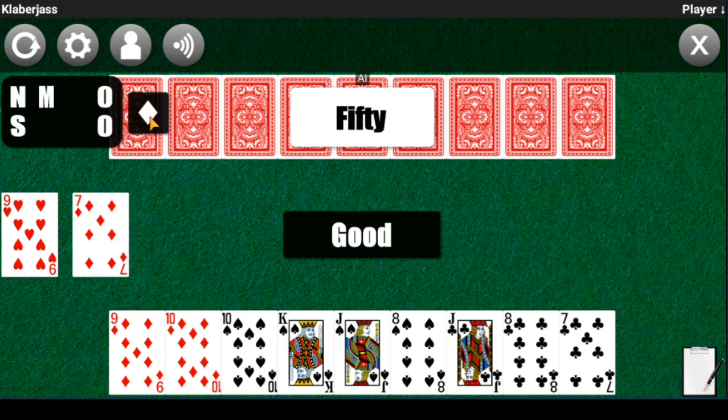I recommend pulling up a Clobberjaws quick guide online — you can easily find them with a Google image search. The player that determines the trump suit accepts the flipped-up card's suit. Notice how there was a sequence that said pass, but the AI accepted it, making the trump suit diamond. If they had passed, we would have had the option to make the trump suit diamond. If we passed again, our opponent would then have the ability to make any suit the trump suit, and if they pass on that option, we get the ability to make any trump suit.